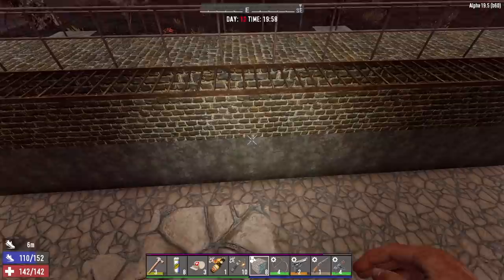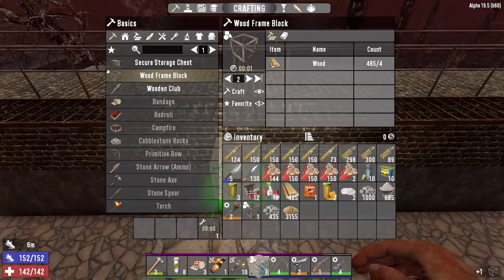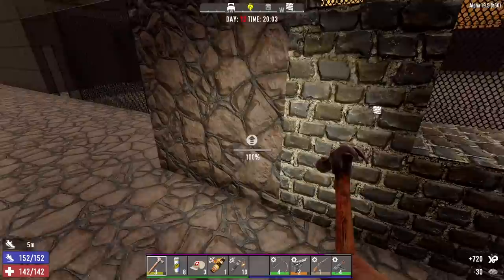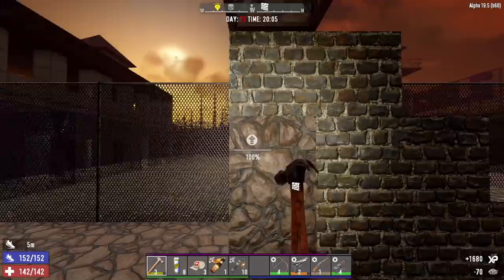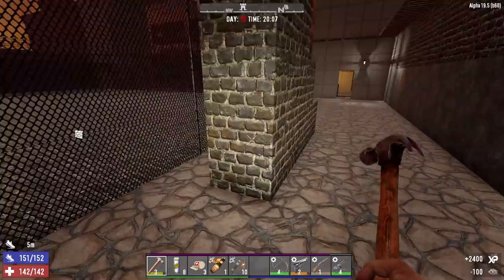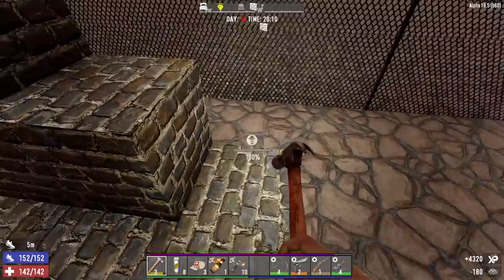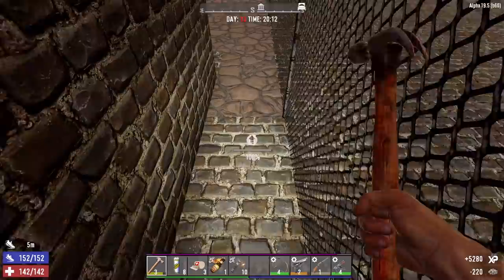Let's make a couple of wooden frames and bring those down. Just like that the zombies will have a way up to us. Let's go ahead and upgrade this staircase. I probably should have upgraded the floor before putting this staircase down, but it's just temporary. I will upgrade the floor around this staircase though. I don't expect demolishers tonight but running double XP with this many hordes every three days, I definitely expect some cops to show up. If demolishers show up on day 12, we're in trouble.